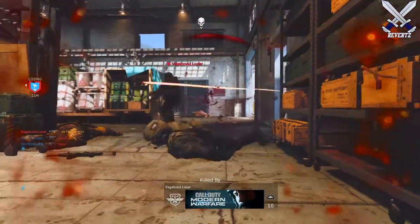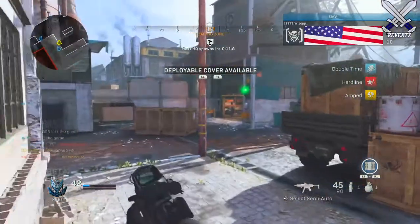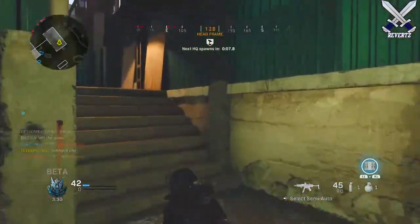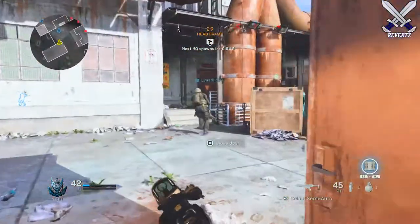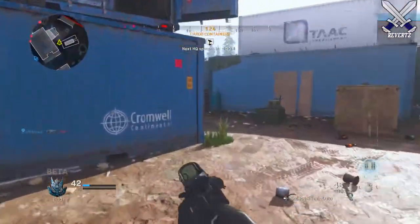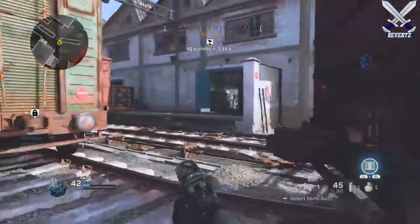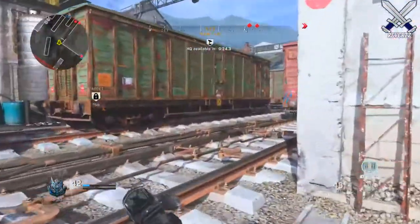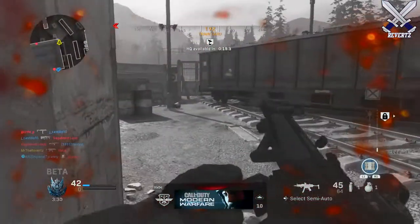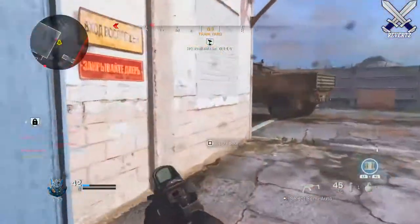Regarding clipping through vehicles and deployment cover, character models are currently clipping through vehicles used during the infill sequence and in some cases when using the deployable cover field upgrade — these are currently being investigated. For Semtex grenades, if you throw a Semtex on a door that can be opened, it will not explode until an enemy or even a teammate opens that door. That's a glitch that's going to be fixed for weekend 2 of the beta.